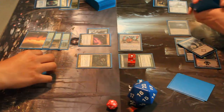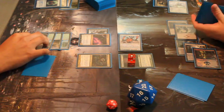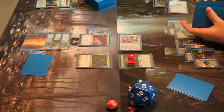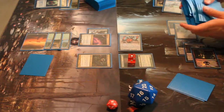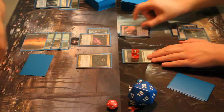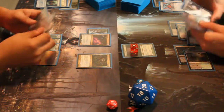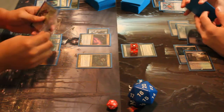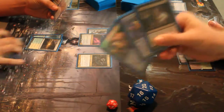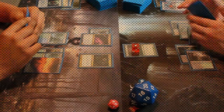Yeah. Targeting Reality Smasher — man. I'll discard a Windswept Heath. I'll get any basic tapped. Are you ready for this? Are you ready? I don't think you are. It's that Wasteland, boy — a half-art Wasteland. This is rarer than before. And I'll move to block the Reality Smasher. Sure. Give me a trigger in a second. You want my hand? I'm good. I'll untap. Spell Queller, huh? I guess they never Quell, huh?